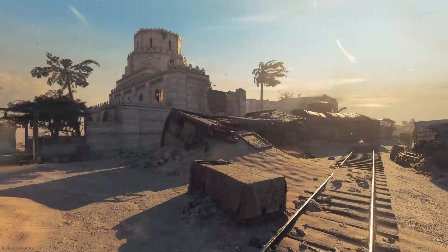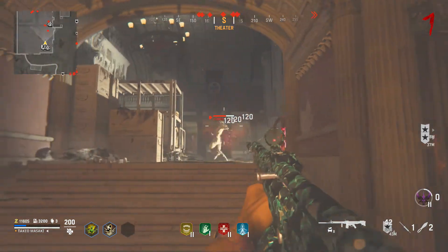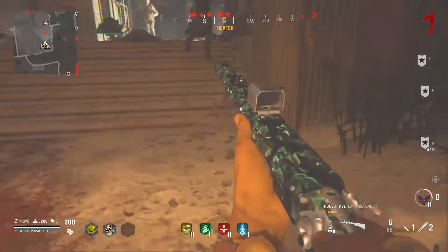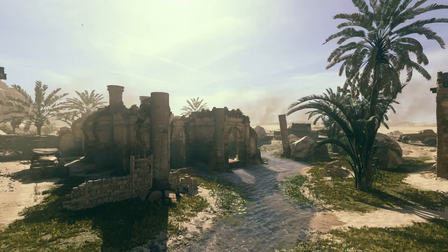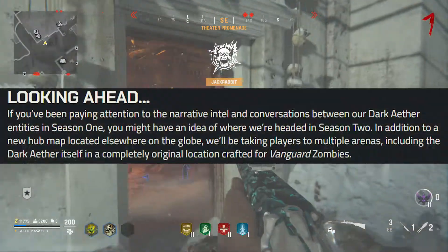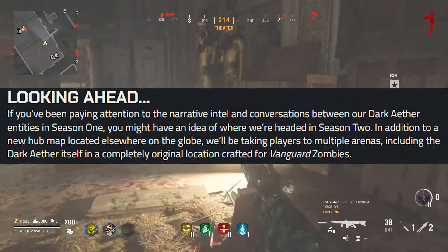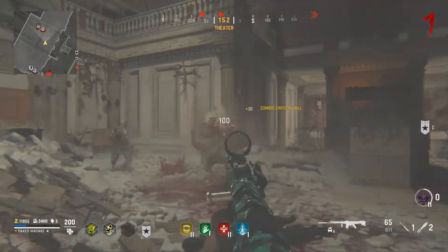We believe that this is actually the multiplayer map Desert Siege. Some other details have been leaked out recently about the map, like the codename is Scorpion, which doesn't really tell us much, but it's cool nevertheless. The other locations include the multiplayer map Oasis, something simply called Halls like a hallway, and another location which has also been confirmed officially is the Dark Aether Dimension itself.